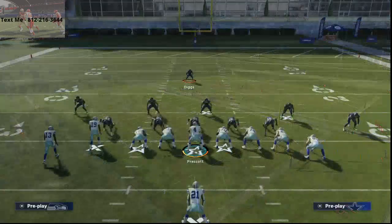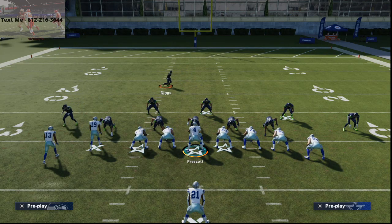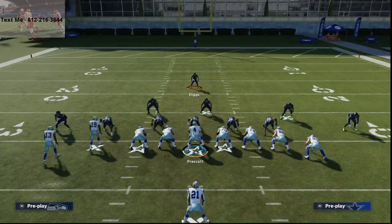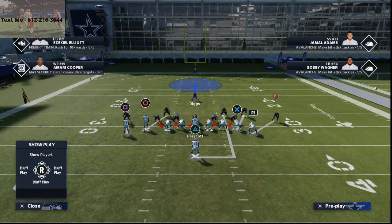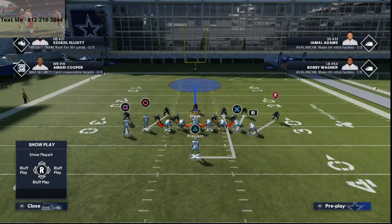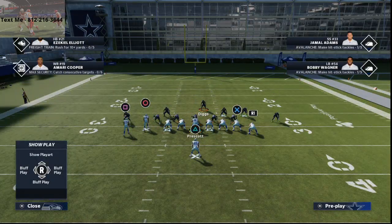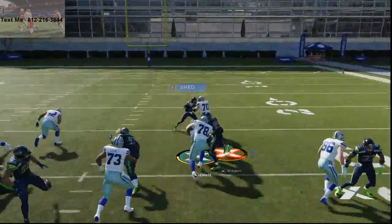Literally all you're going to do is man align, press coverage, show blitz — that's all you're going to do. And then you're going to spread your linebackers and spread your defensive line. You see it's going to pinch that guy in just like that. And then all I do is crash my line down and bring my safety kind of in the box right in here. Basically my job is to blow up the inside run, but what you'll see is this does a really good job at blowing up the outside run. You see — you get your safety on that side.